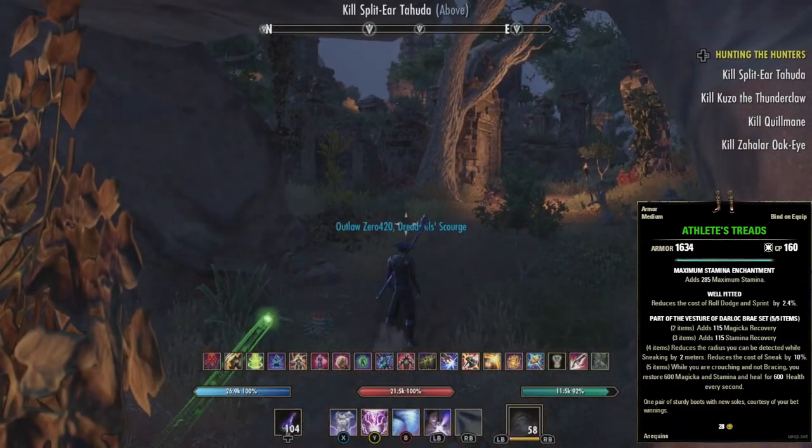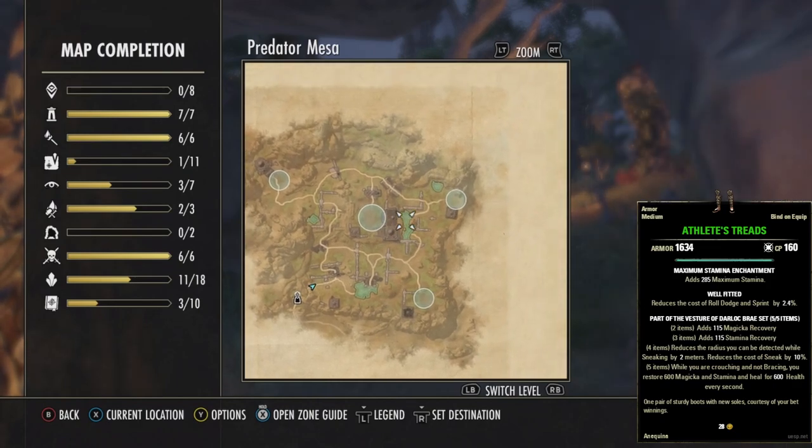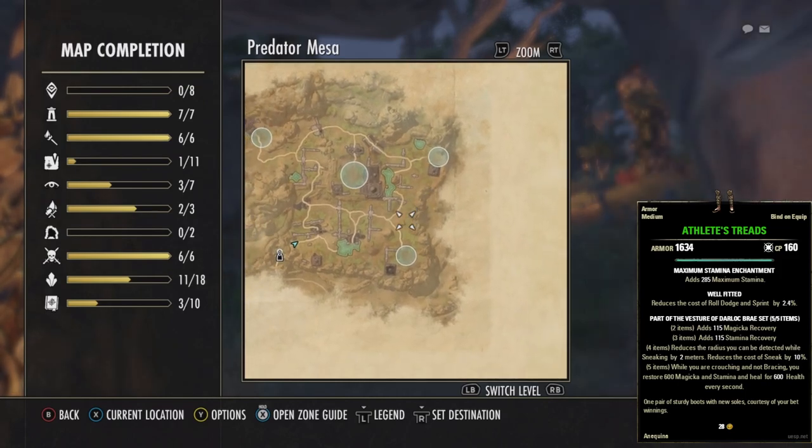Once you get the quest and enter the delve, there are four markers here. I'm going to be fast-forwarding through most of this. This is where you fight the delve boss — if you want to complete that, run through here. These are all the little fighters as well. We'll fast-forward through most of this and see you on the other side.